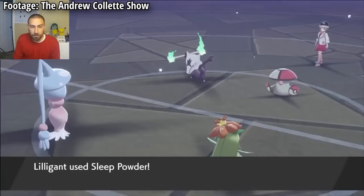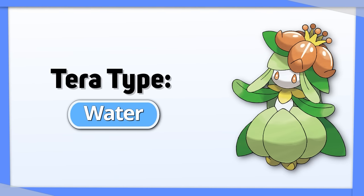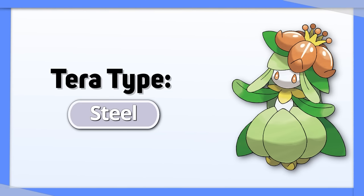Lilligant's main goal is to stay alive and support its teammates by putting your opponent to sleep, so a defensive Tera type is best. I'd go with Water, but if you aren't worried about Fire types, Steel is a good option as well.